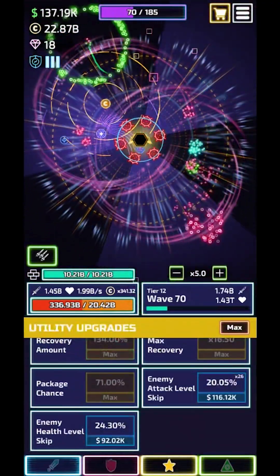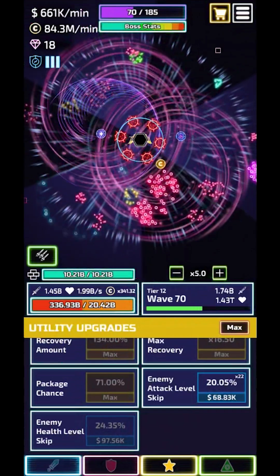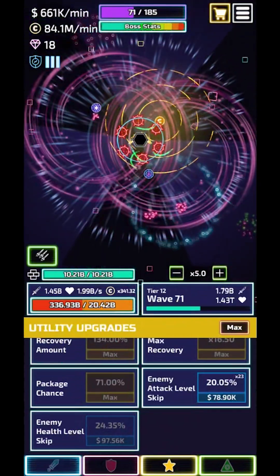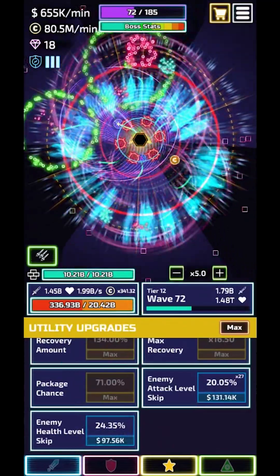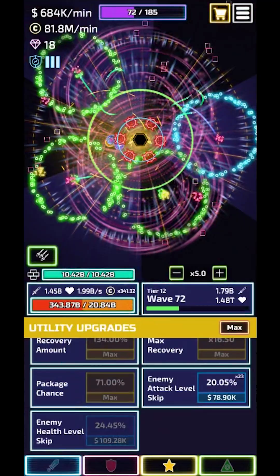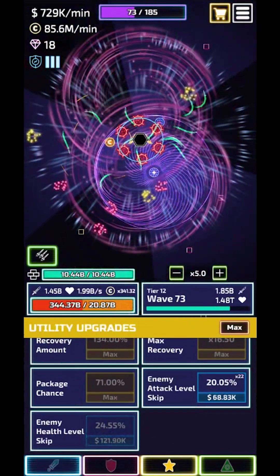So now I'm just back to doing health skip. I'm gonna turn on coins per minute actually. Once I get over a trill you can't really see how many you're gaining just because it's a higher number. I started running into that problem when I started doing orb-less. I used to not use it cause I usually had less than a trillion coins, so I could see how much I was actually gaining. But yeah, I'll just use that now — it's nice.